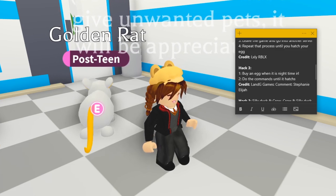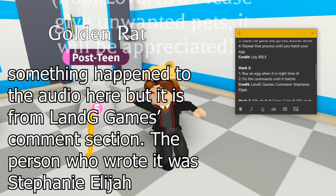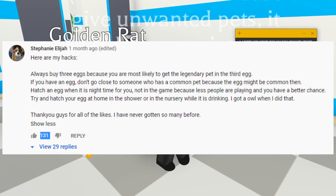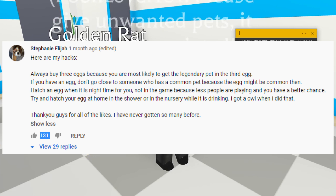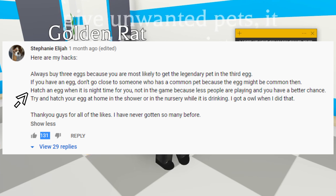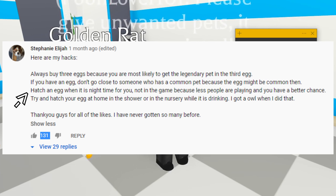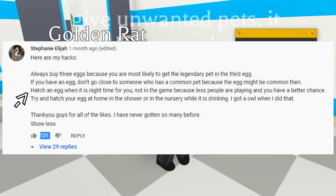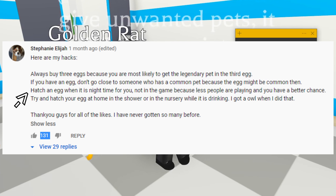Moving on to the third hack — basically, she wrote a whole list of tips about hatching. One hack she wrote was to buy an egg when it's nighttime in real life. So I basically did that, and I kind of combined the first hack about buying two eggs and writing the name with a period — I basically did that at night time, and I think I got pretty good results.